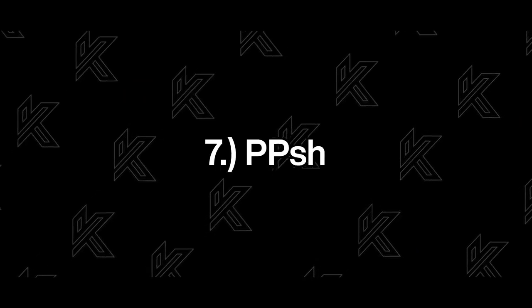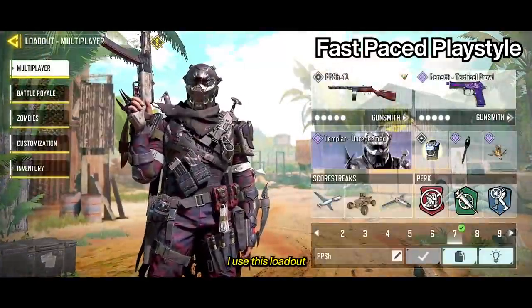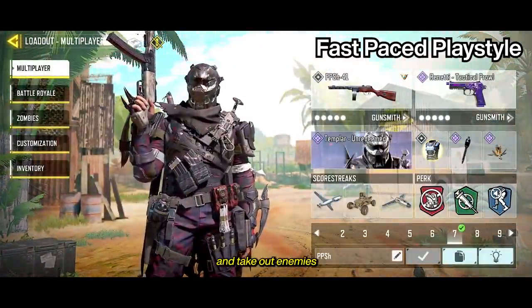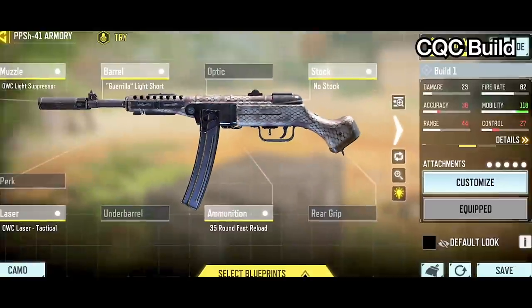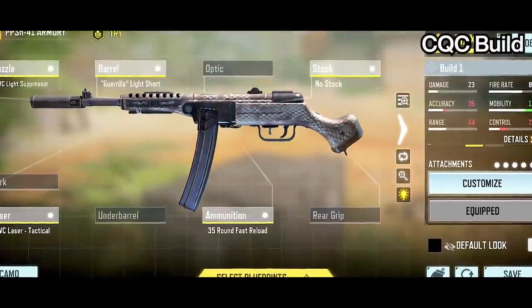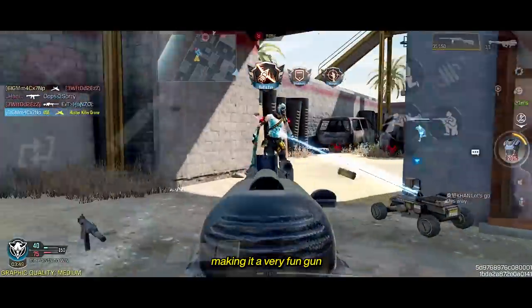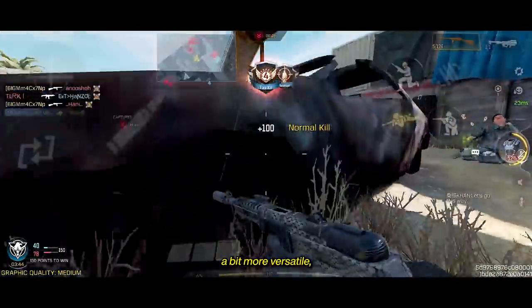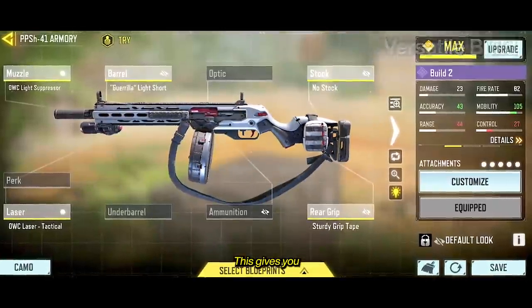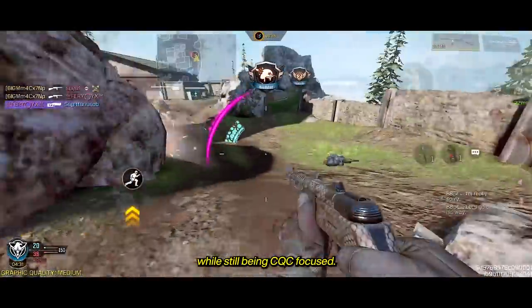At number 7, we have the PPSH, being one of the better aggressive guns in the game right now. I use this loadout if I want to play fast and take out enemies at close range, just running around the map playing for kills. This is a CQC-focused build — you get one of the fastest ADS times as well as movement speeds, making it a very fun gun for rushing. However, if you want to play it a bit more versatile, you can use this build, which gives you a larger mag and a little more bullet spread accuracy while still being CQC-focused.